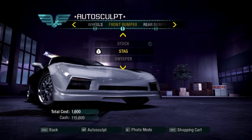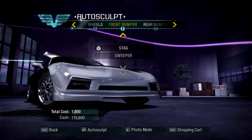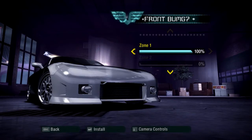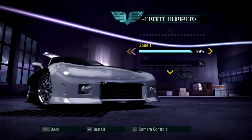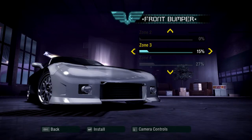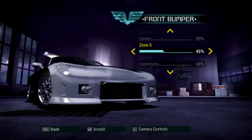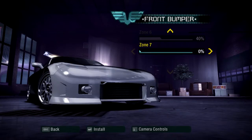Alrighty guys, we've done the Autosculpt front bumper. I'll show you all of the other front bumpers and why I didn't go for them. Stag is kind of boring, Sweeper is over the top, and Burillo is still a little boring — so we went for Shadow because it looks better. For Zone 1 I went with 100%, which was the grill width. Zone 3 is to make these bigger, kept at 15%. Zone 4 was to extend the splitter. Zone 5 was to widen that gap on the side, kept at 45%. Zone 6 controls how far down the splitter goes, kept at 40%. I didn't do anything to Zone 7 because I don't want the front bumper sticking out more than it already is. So there we go — we installed that.